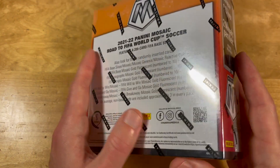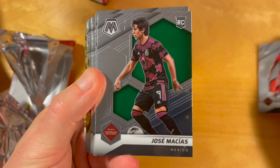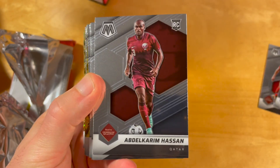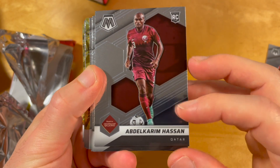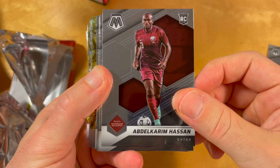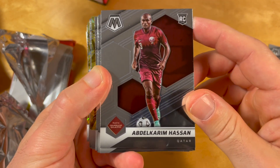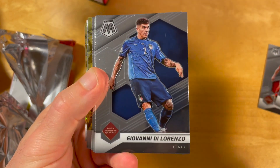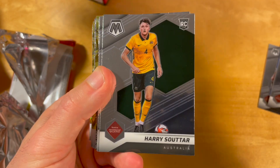Let's check what's inside. We start with Martin Odegaard of Arsenal, Jose Macias, Abdelkarim Hassan. I suspect that all Qatar players in this product are Rookies, because before this season Qatar was in no products, which is of course a little bit weird to use Rookie logic.